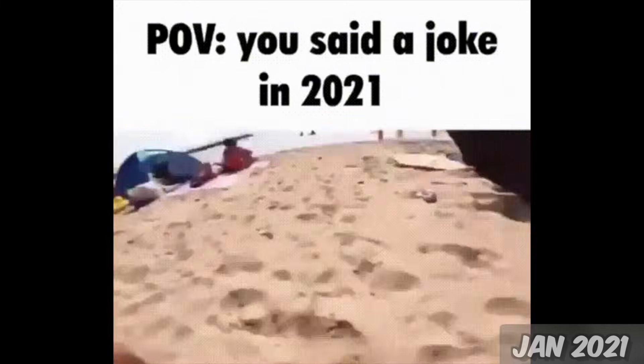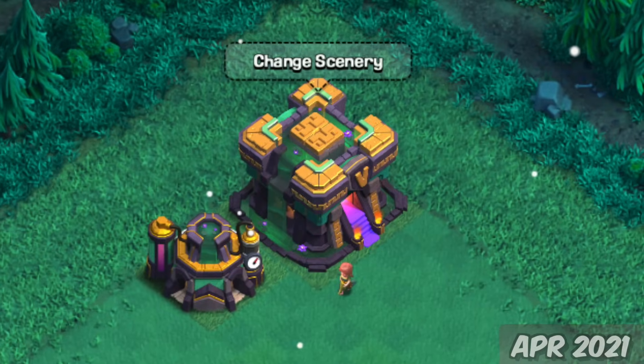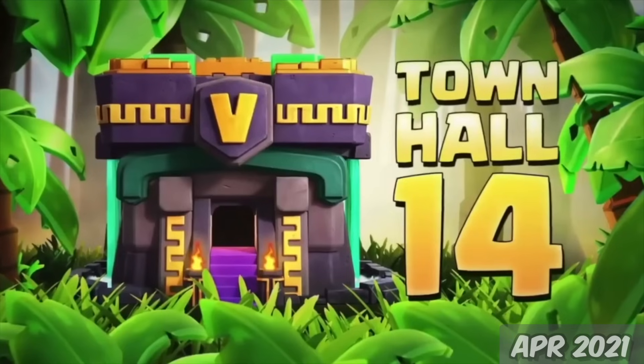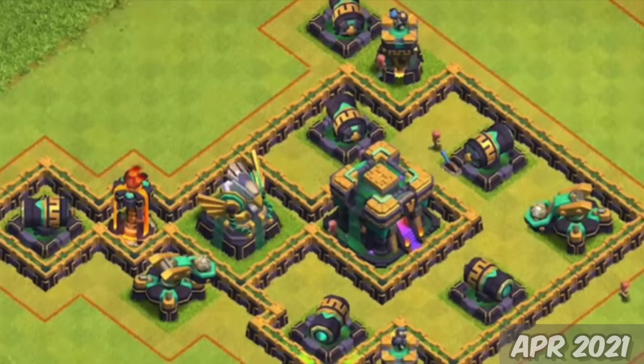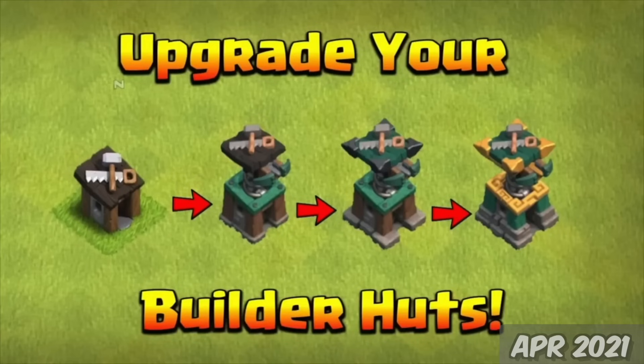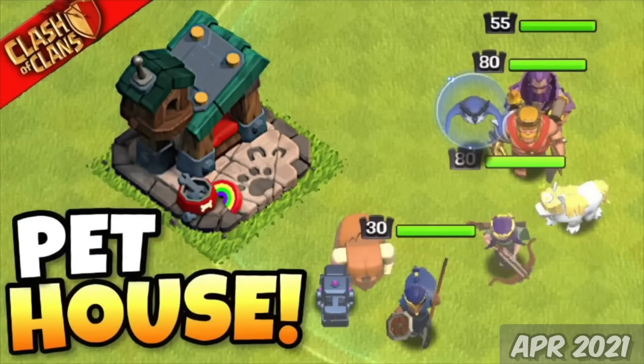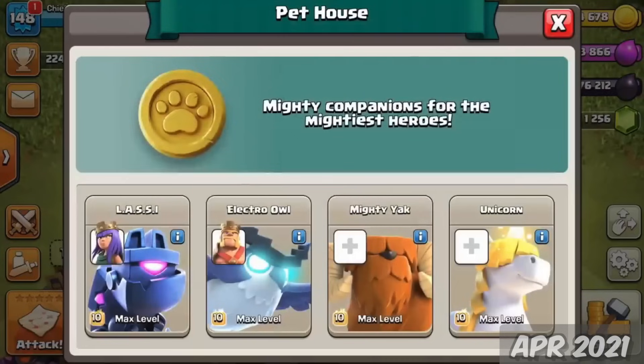Now currently at 2021, on the 12th of April, it was time for another Town Hall level. Town Hall 14. Aside from your usual new Town Hall content and quality-of-life improvements, builders were now upgradable, able to attack troops and repair buildings, and a new Pet House Army building that housed four pets that could accompany your heroes in battle.